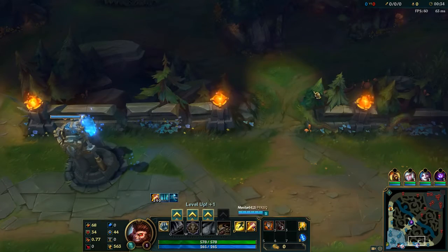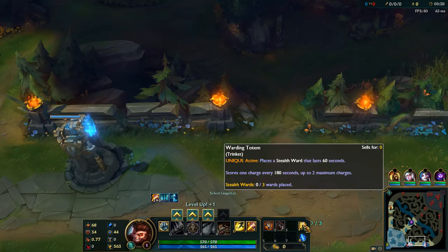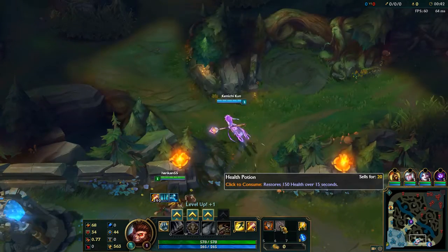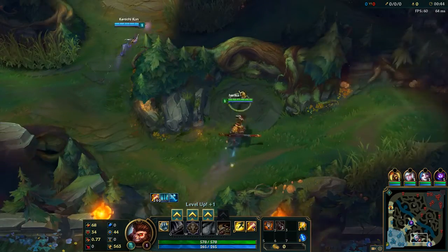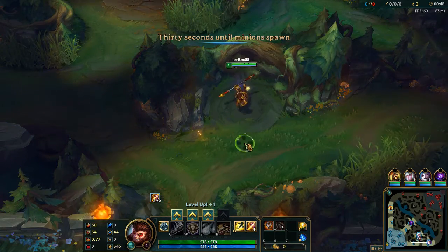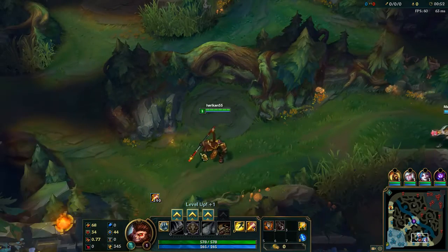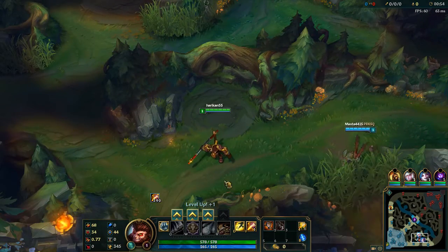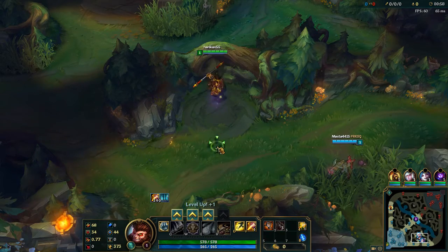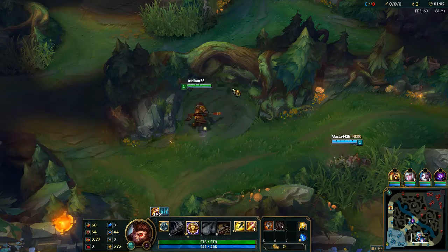As Wukong is a jungler here, we're going to start off with some pretty standard jungler items — picking up a Hunter's Talisman, three health pots, and a Warding Totem. The reason we go health pots, especially on Wukong, over refill pot, is because Wukong needs the extra health early on. He doesn't have a whole ton of lifesteal or damage mitigation or regen — just a little bit of damage reduction from his W.